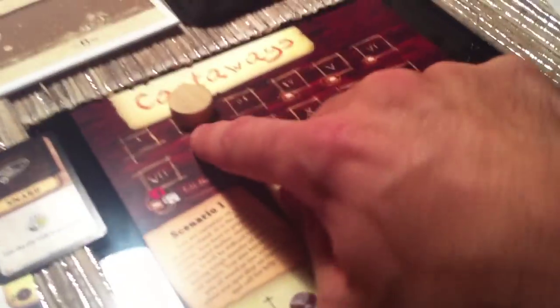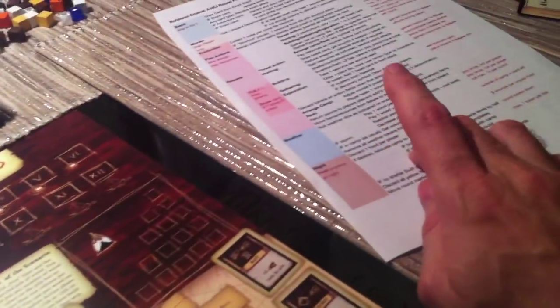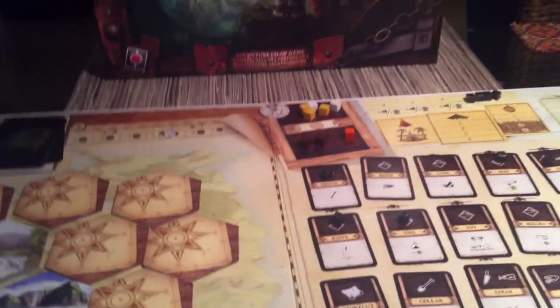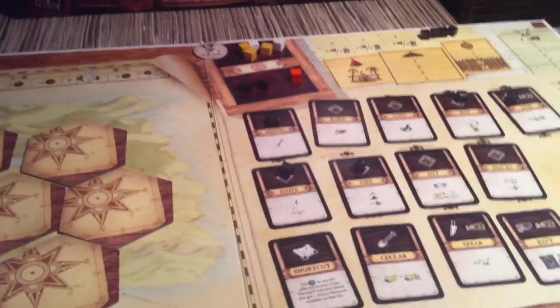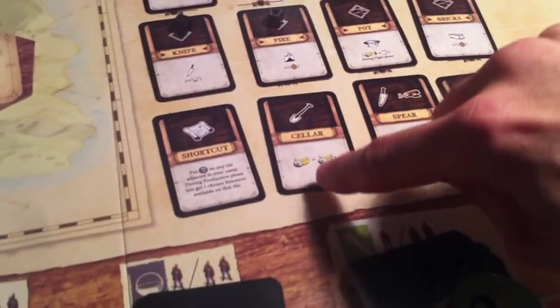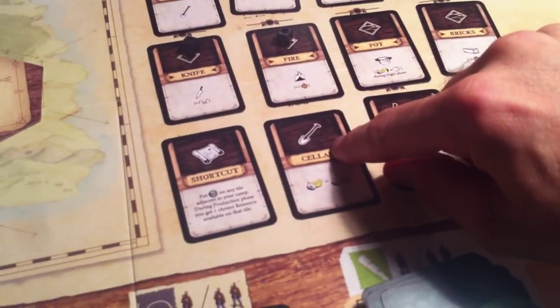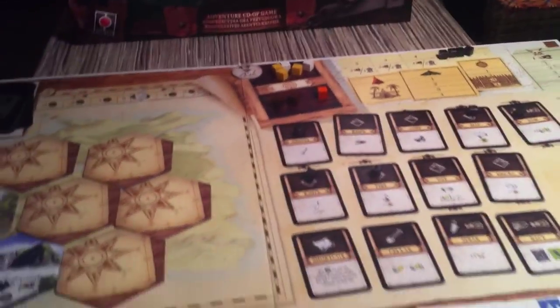We are done resolving actions. Now we do weather — again we're in phase two so no weather to roll. We move on to nighttime where we have to discard food. Because we killed that bear we have plenty of food to eat. But at the end of the turn we're going to lose all that other meat, which is really not great. Because if we had built the cellar we could store food, but we haven't built that yet. And we couldn't have built the cellar without first building the shovel. So we're going to lose all that food.